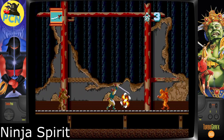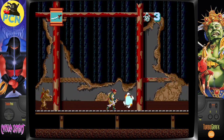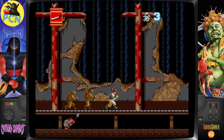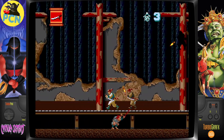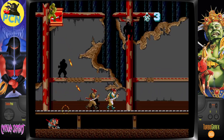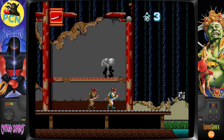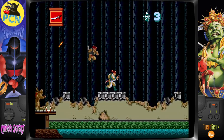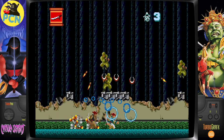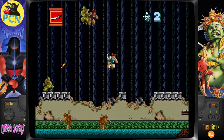Next up: Ninja Spirit — another game by Irem, and I absolutely love this game. I couldn't finish it; there's one part where you jump down and there are loads of ninjas to get through. This is just such an awesome game on the PC Engine. If you've got a MiSTer you can check out the arcade version too, but the PC Engine version will always be special to me as that's the one I played. If you're checking out PC Engine stuff, you have to check this game out — it would definitely make my top 10.